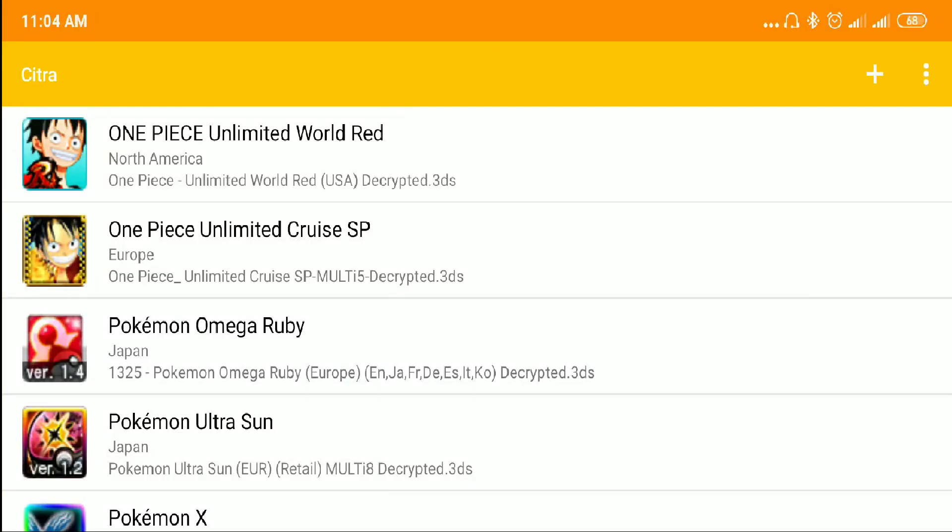Hey guys, what is up? Jay Dart here. Today I'll be sharing with you another cheat code, and this time it's for One Piece Unlimited World Red. This cheat code speeds up the game by two times to make it playable for us on Citra MMJ.